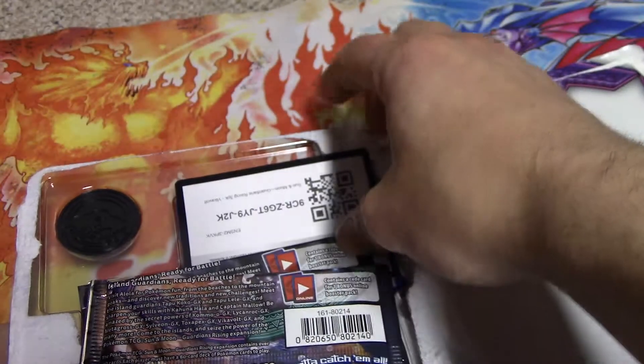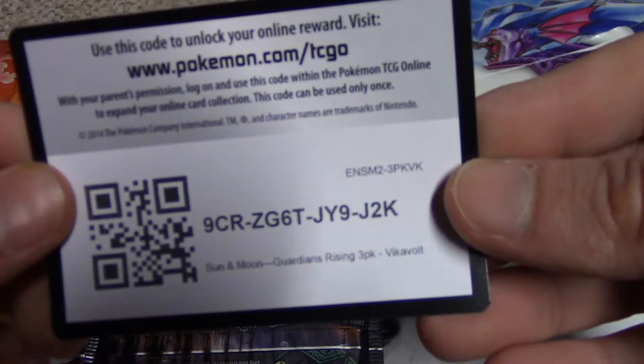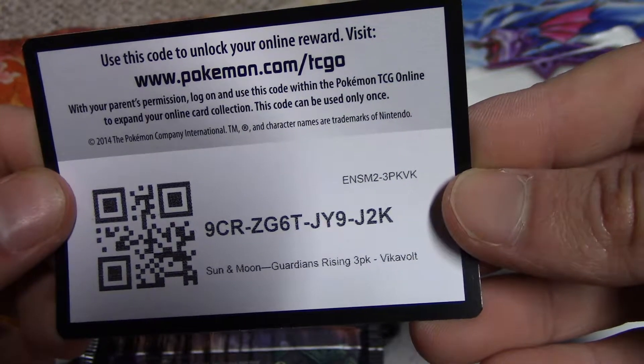We restarted opening it and then we got the code card right here — 9CR right there. If you guys want to go redeem that right now for the 3-Pack Vicavolt Sun and Moon Guardian Rising pack, go for it.